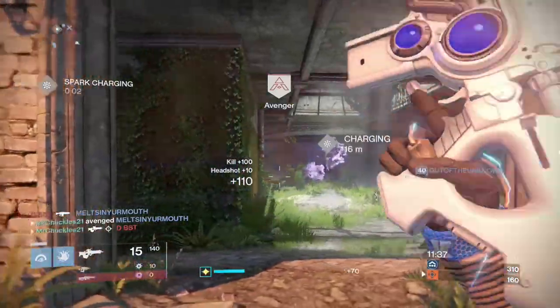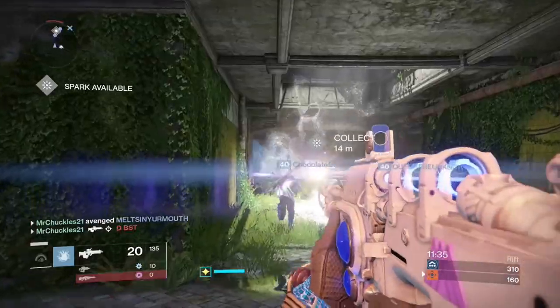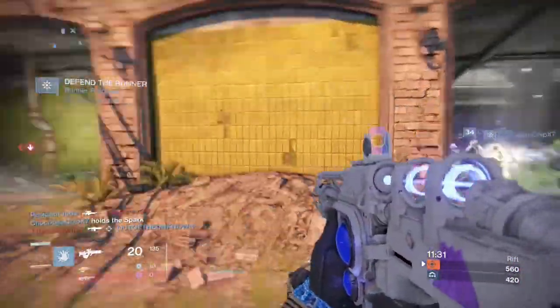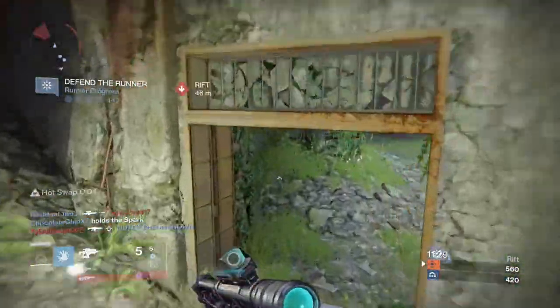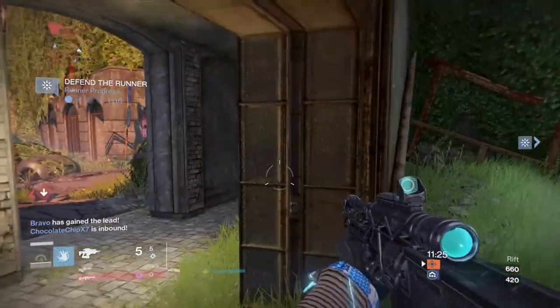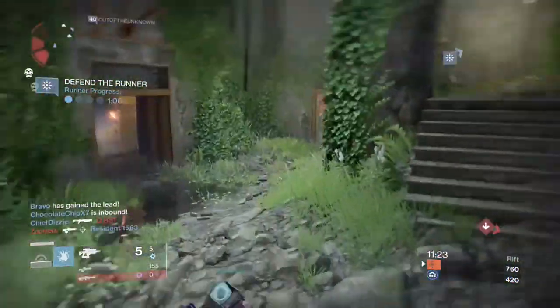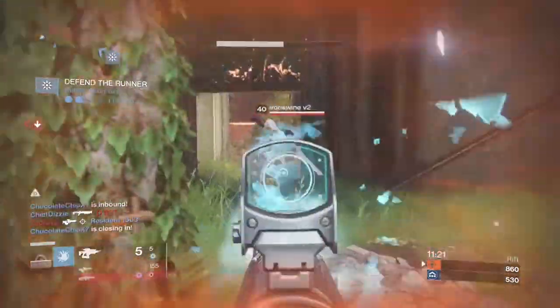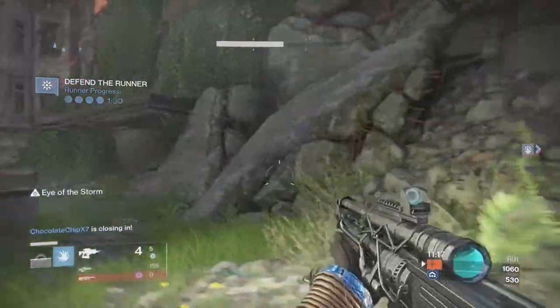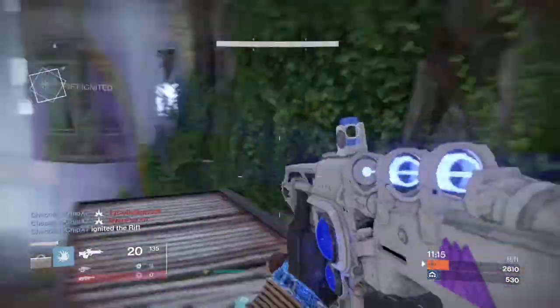It allows me to engage and be proficient at long quarters, mid-range quarters, and close quarters. So when I play Rift on Memento, the biggest thing that I try and do — you've seen me do this in some of my previous gameplays — is lock down the B area and just control that side. I realize that side is on the opposite side of where the Rifts are actually at, but the biggest thing I want to do as the Slayer in this objective-based game mode is to lock the objective down.